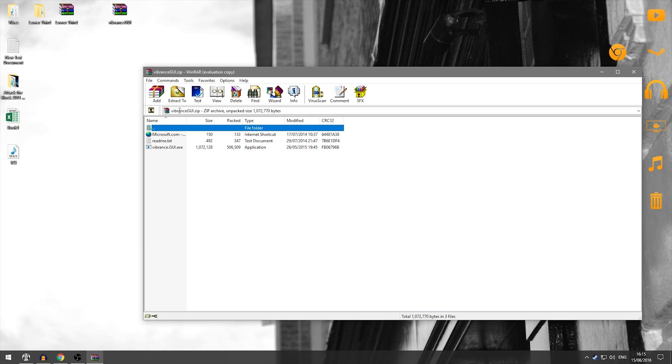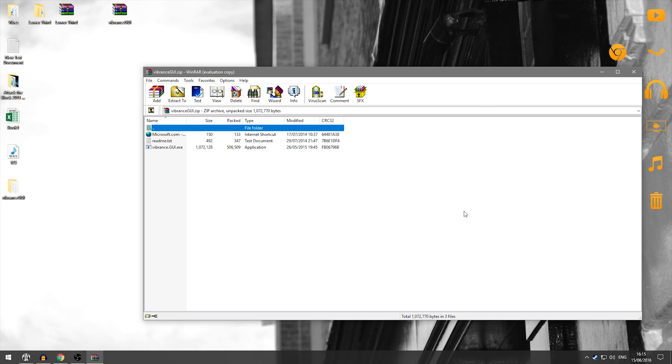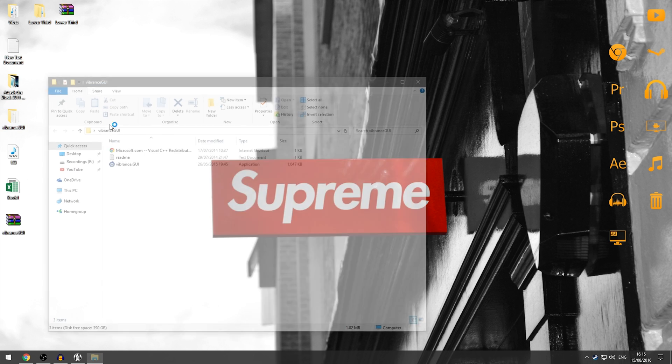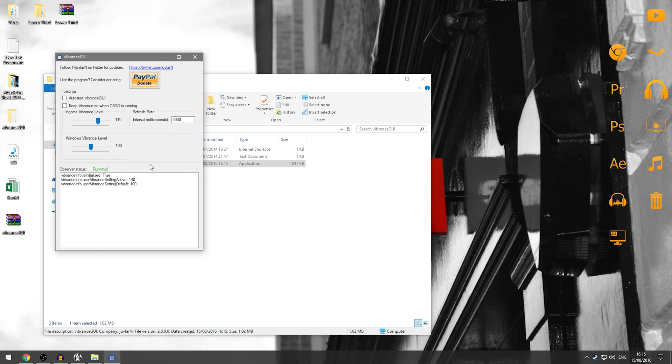I normally extract things to my desktop as it's the easiest place to find things, but extract it to wherever you want. Make sure though it's somewhere you can easily get to, and then once you open it up, you'll be able to open up the exe file. It's completely fine, it won't give you a virus or anything, and it's completely VAC safe — you won't get VAC'd if you're using it on matchmaking or FaceIt or anything.